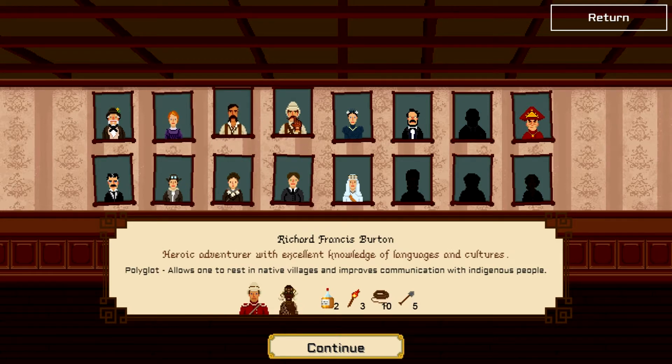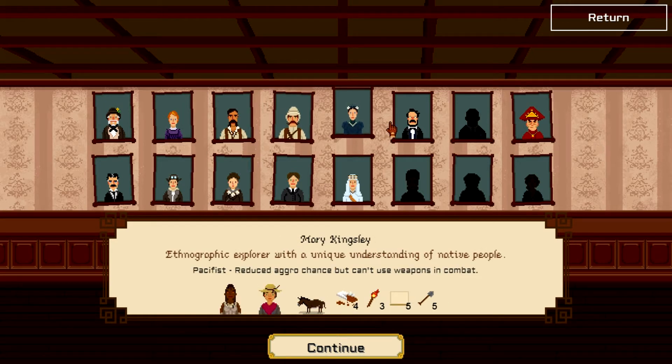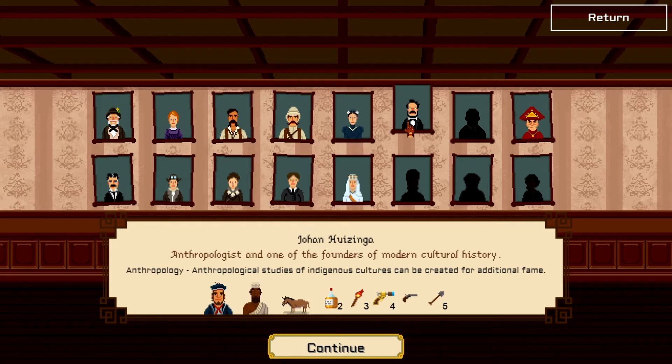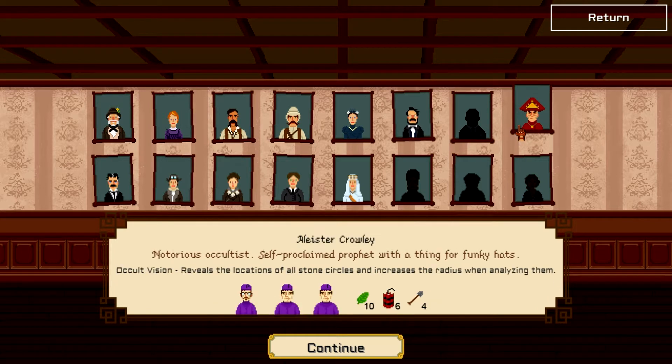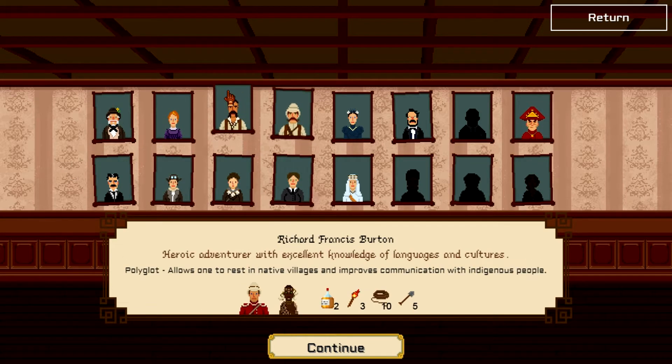The overall structure of the game is you and three or four other NPC expedition teams, scheduled to do six expeditions total. At the end of the six, whoever has the most points wins. I've only played for a few hours and I've yet to survive all six expeditions — the farthest I've got is expedition five, during which I died.